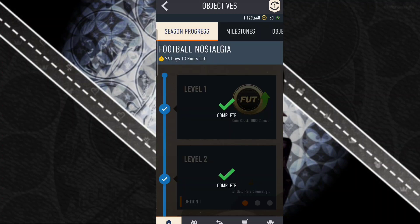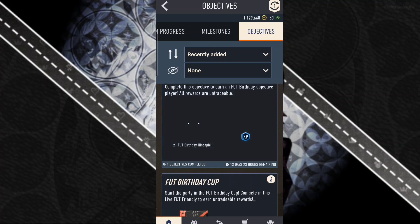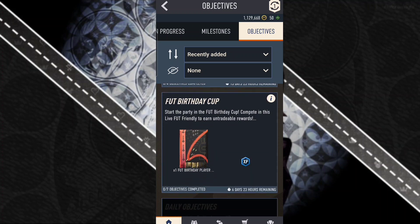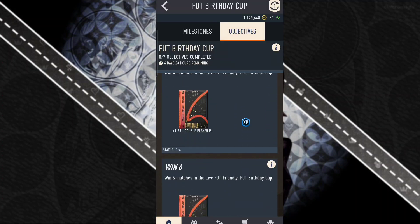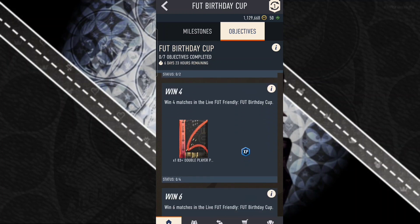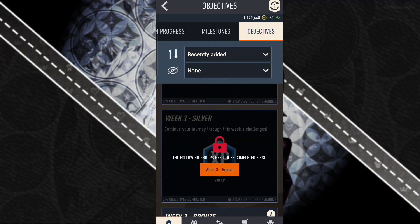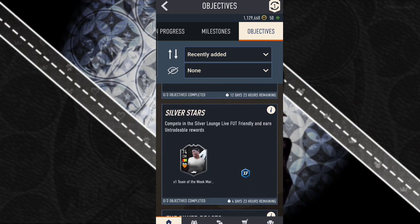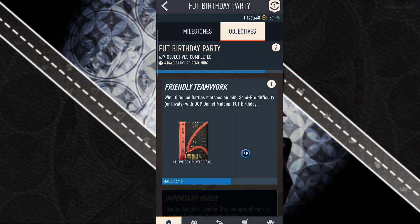One of the objectives I'm working towards is the Foot Birthday Cup — I believe there are three tokens in there: play four, play eight, win two. Most of these matches just require playing a certain number of times, so that's gonna take a while. The one I'm mainly working towards is the Foot Birthday Party objective — I'm almost done with it, I just need four more wins.